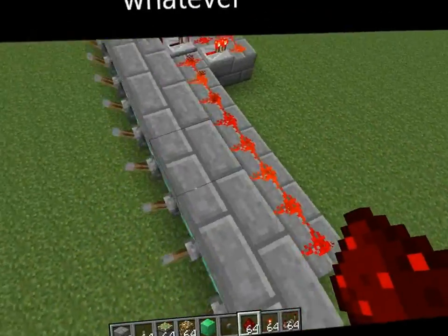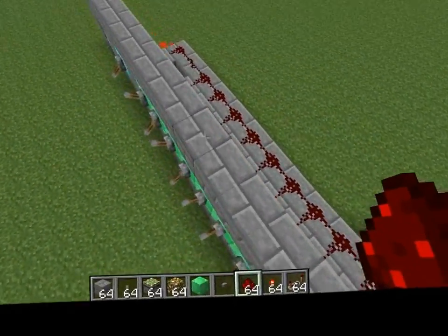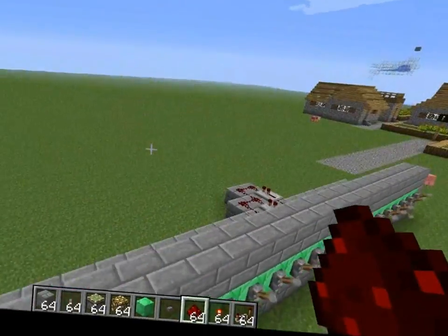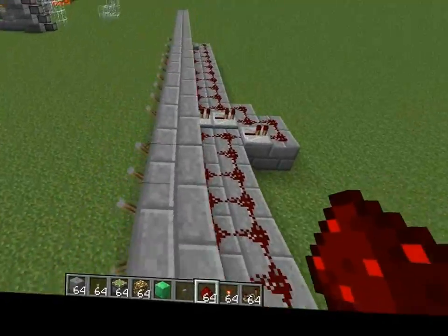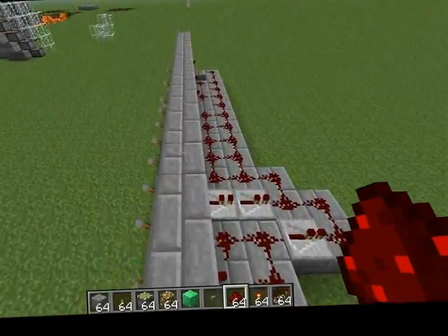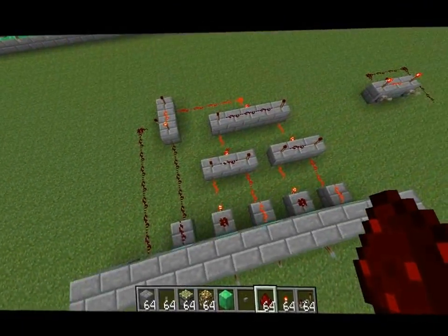And now the combination is this, this, and that's it. So yeah, this is a really compact, easy, survival-friendly — minus the diamond and emerald blocks — way to make a combination lock. And obviously it's a significant improvement in redstone over the previous design.